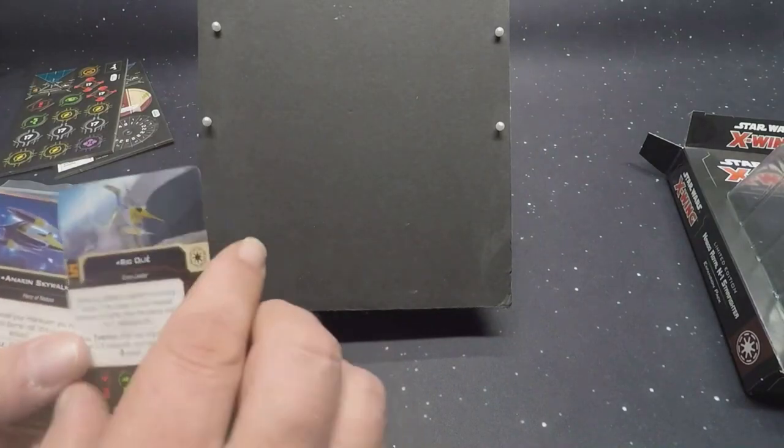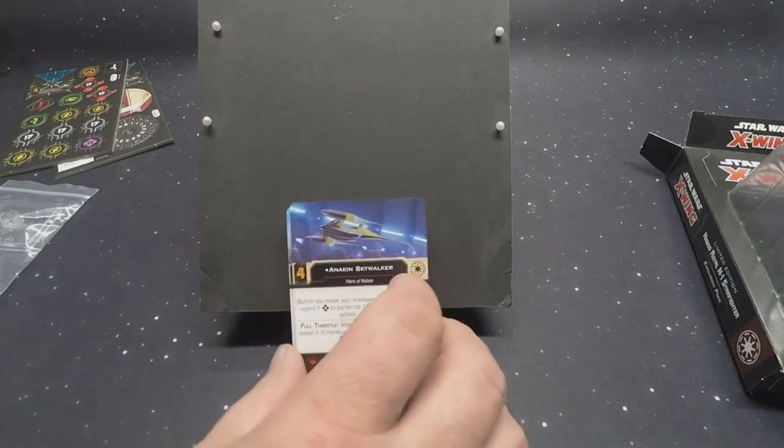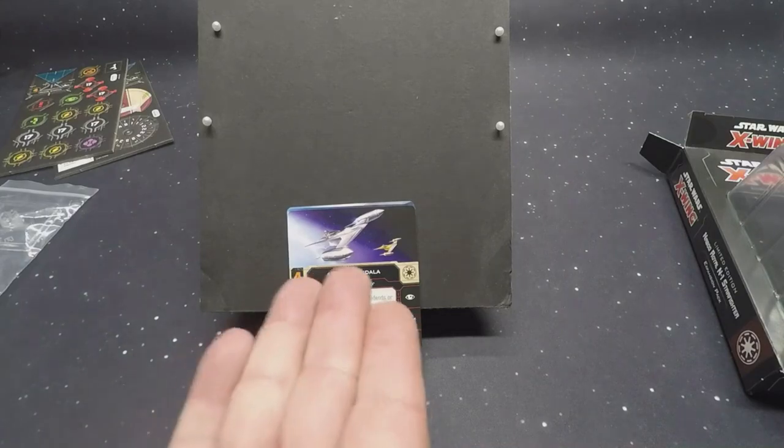There is an alternate art card in there — Ric Olié, same ability, same everything, no difference. We have Anakin Skywalker — 'let's try spinning, that's a good trick.' I love the art on that card, the lighting is great. Padmé Amidala — the alternate art card features the Naboo Starfighter with the chromium paint job. Originally it was just her flying to the left with sparks flying; this one is the actual art that comes with the ship.